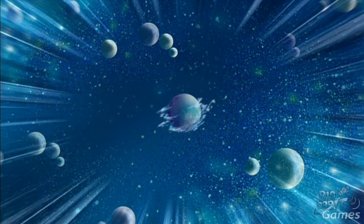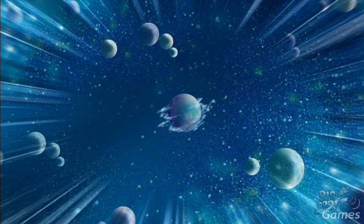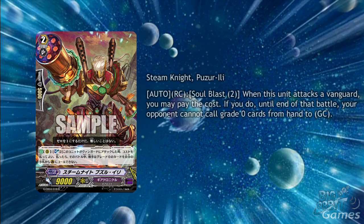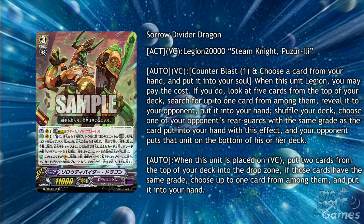A new legion leader for Gear Chronicle has been revealed: Sorrow Divided Dragon. He legions with grade 2 Steam Knight Puzaeli from generation break 1, who is getting a reprint with new art. Puzaeli soul blasts 2 when this unit attacks, and until end of battle your opponent cannot call grade 0s to guardian circle. Sorrow Divided Dragon has two skills: the first is an auto on vanguard circle — counterblast 1, discard a card, when this unit legions look at the top 5 of your deck, search for up to 1 card, reveal it, put it into your hand, and remove an opponent's rear-guard of the same grade to the bottom of their deck. The second skill is an auto when placed on vanguard circle — mill the top 2 cards; if they're the same grade, put one into your hand. These skills are very luck-based, perfect for Chronoshindo but not so great otherwise. The card can be fun if you actually pull the skills off.